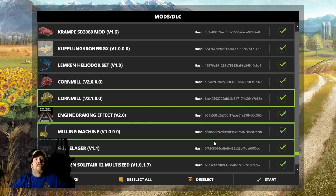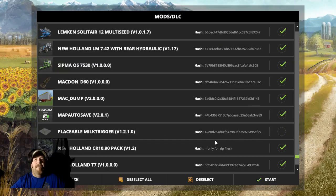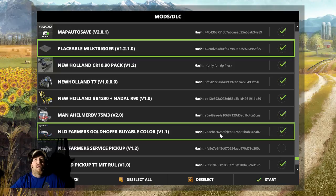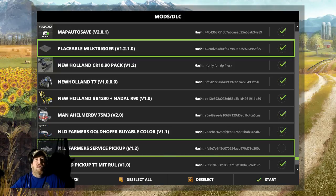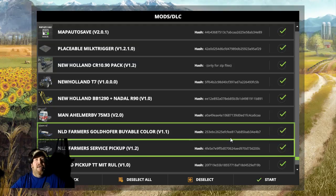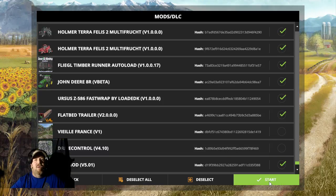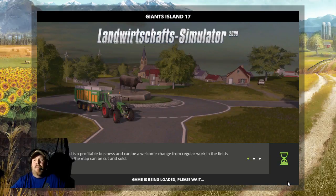There's another corn mill, Argo wagon, and a placeable milk trigger — they do have milk trucks too now folks. I couldn't get the King Ranch to work so I downloaded this instead. I have driver control off, so let's get started. Sorry about the long intro.